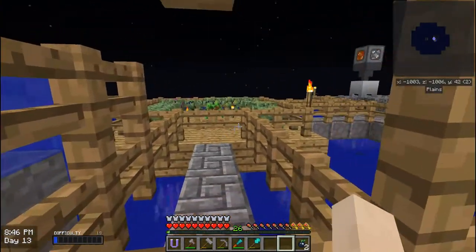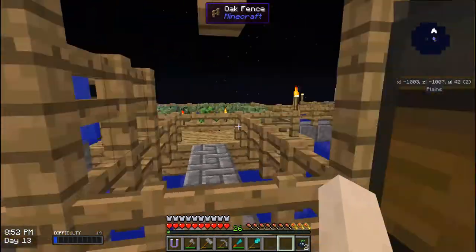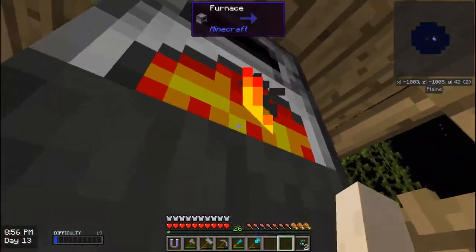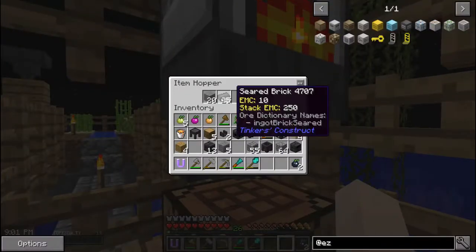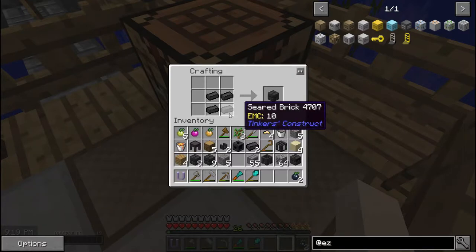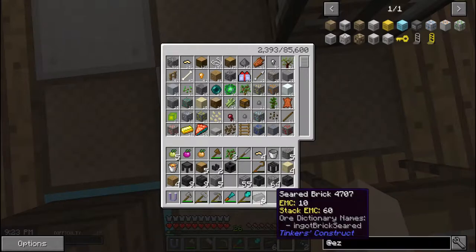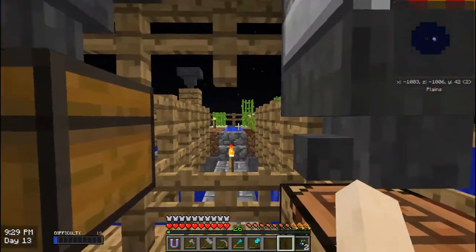I'm going to have to make a tinker island. I'll put it back there because I'm not going to need to go to it quite as often as you might think. So now I have the nine seared bricks I needed for the base and nine for the surrounding. These are extra seared bricks — I'm not going to use them because I might need them for something else. And now that this is done, I'm going to work on the next part.